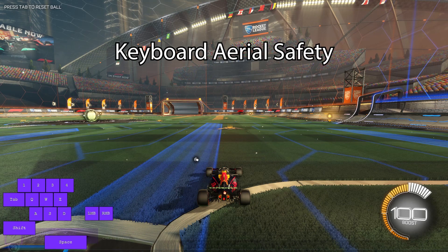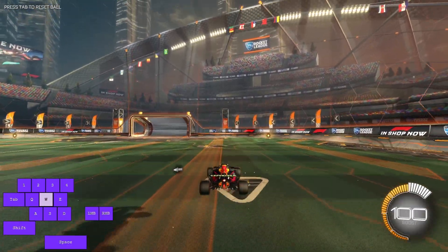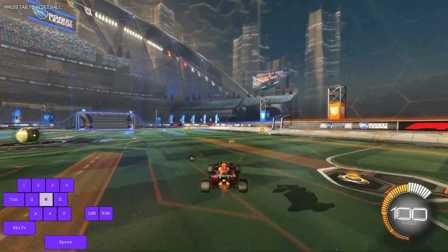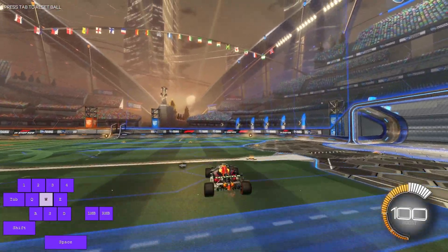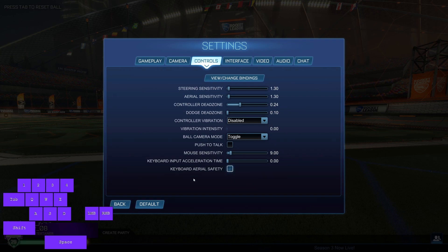Keyboard aerial safety prevents your car from tilting down when you jump while holding forward, as seen here. I'm assuming this was added to the game to help new players jump without unintentionally tilting their car down, but as an experienced player, this setting just makes controlling my car after I jump slightly more complicated. I have never had this setting enabled, and I would recommend you do the same.